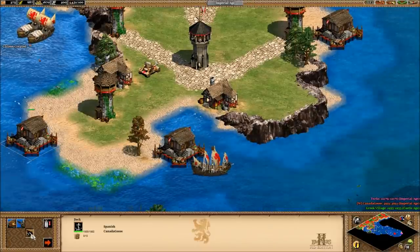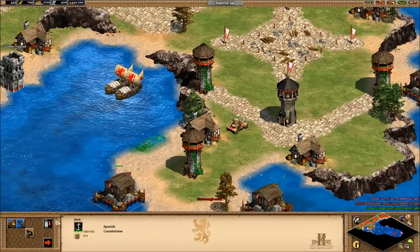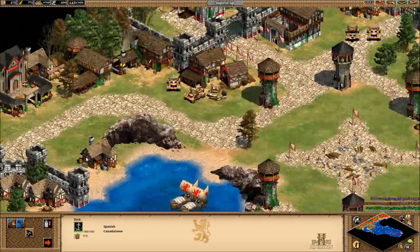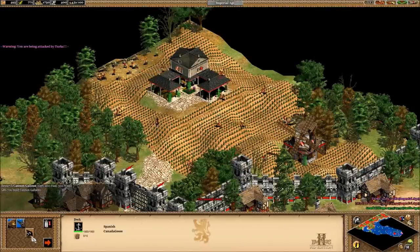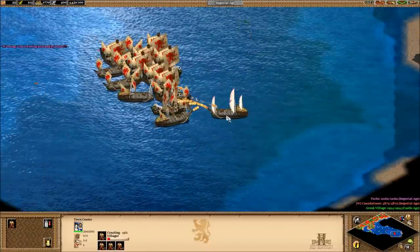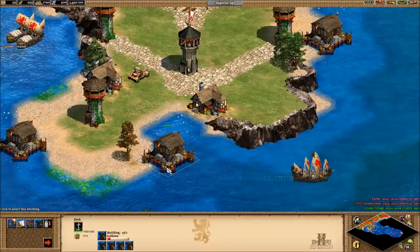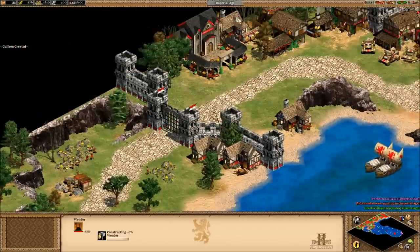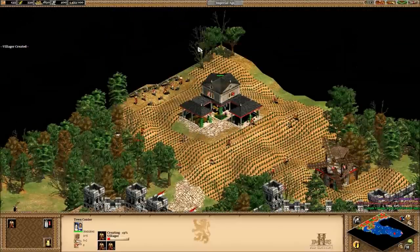We are going to upgrade the cannon galleons and open up wood production — chop more wood, people. We need all those galleons. There's plenty of gold revenue coming in, which is sweet. Make a couple more woodcutters. We are not even going to worry about the wonder right now, which is completely fine — not necessary at all.